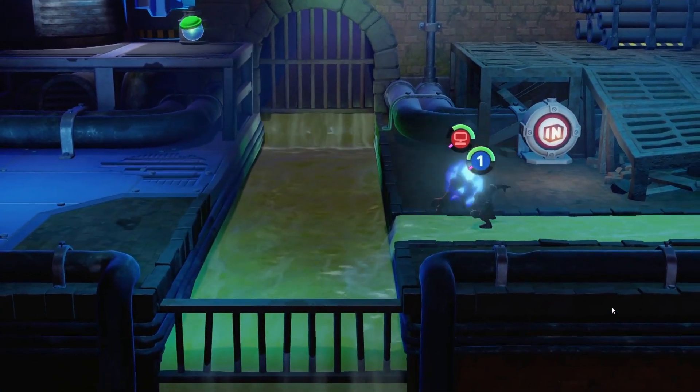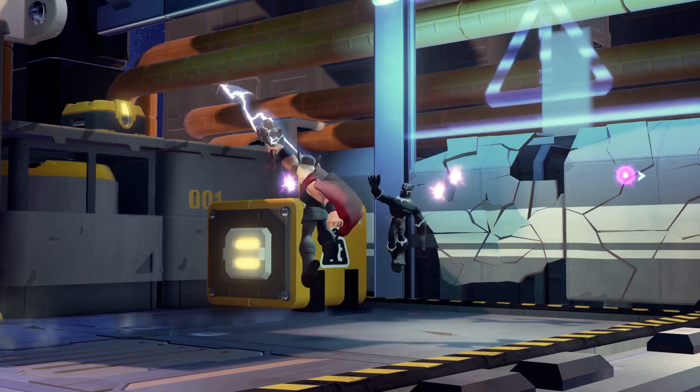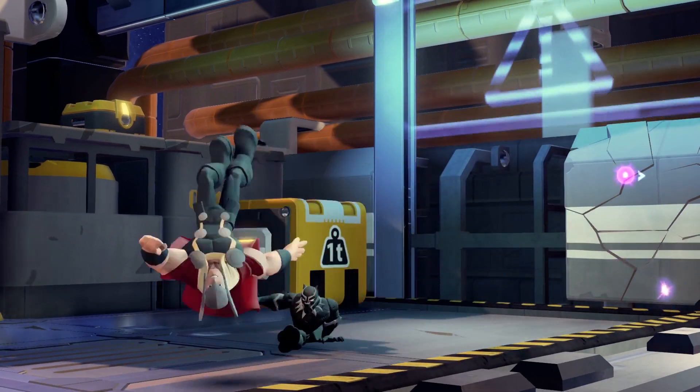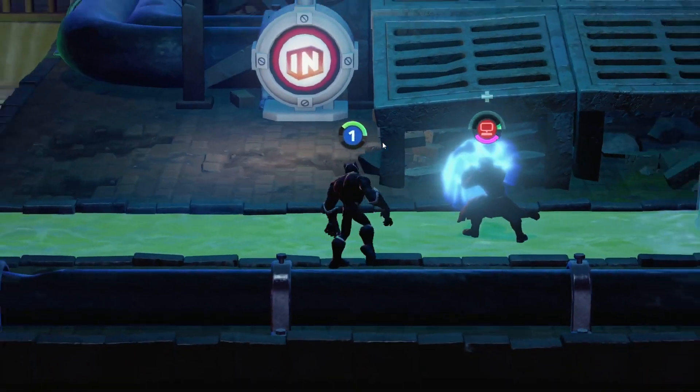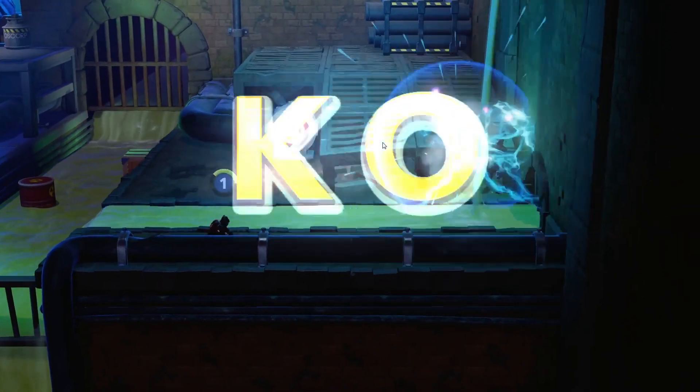If you can recover in mid-air, surprise your attacker by coming right back at them with this attack. For his special attack, Black Panther throws a barrage of vibranium knives at a single target, adding up to a large amount of damage.